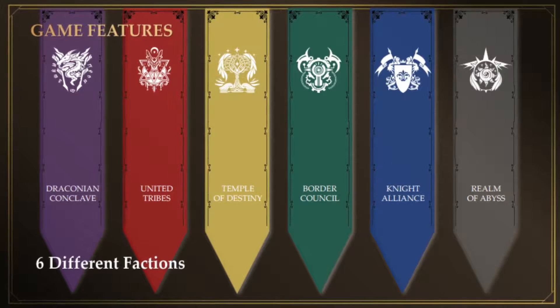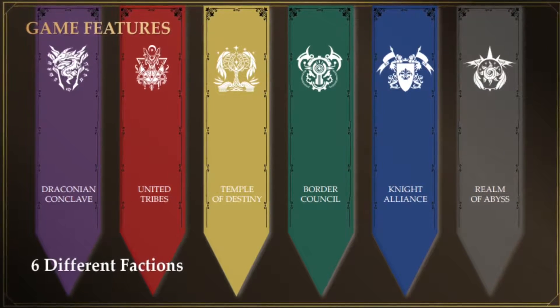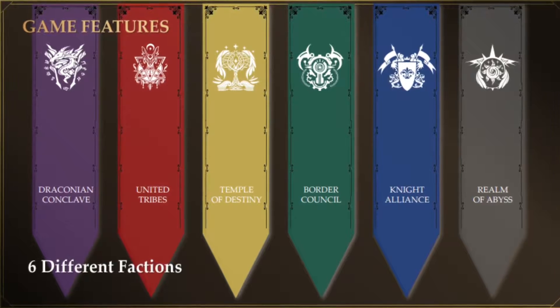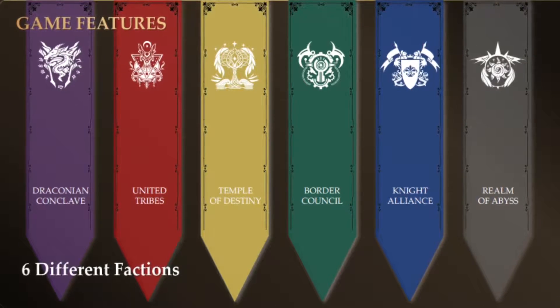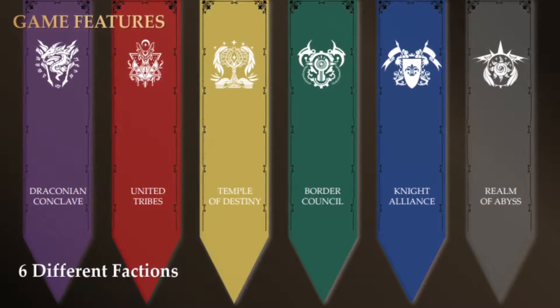Now let's head over to the different factions. You basically get the Draconian Conclave, the United Tribes, Temple of Destiny, Border Council, Knight Aliads, and lastly the Realm of Abelis.